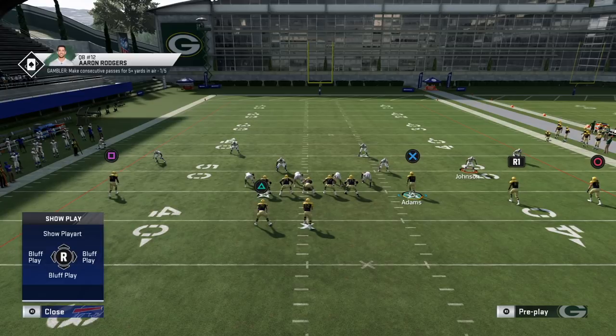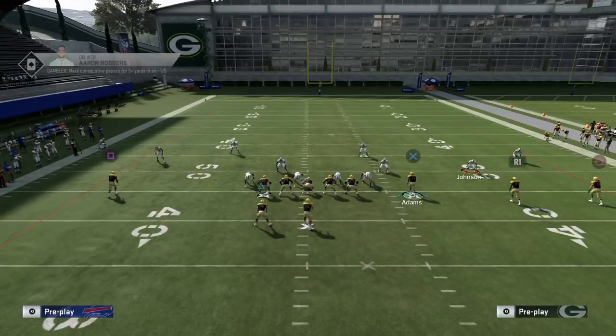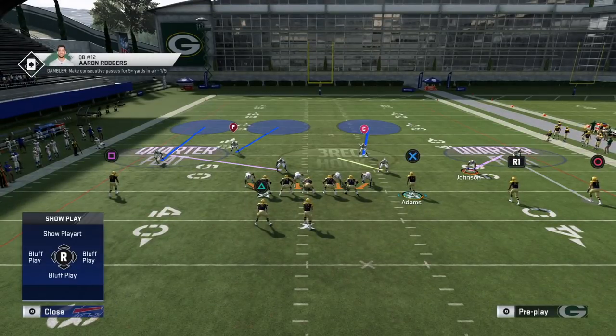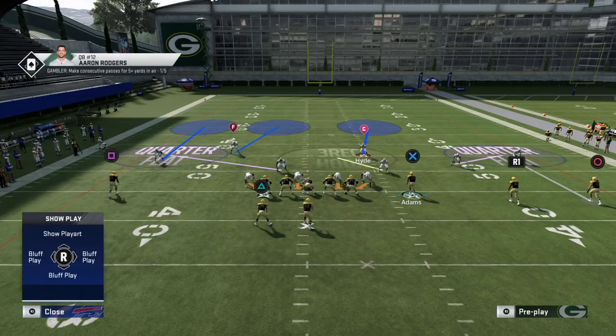If number two runs underneath and number three does not run out, the nickel corner will just play his flat zone since nobody is threatening it and number two isn't running vertical. He'll just drop into his regular spot-drop zone coverage from there.